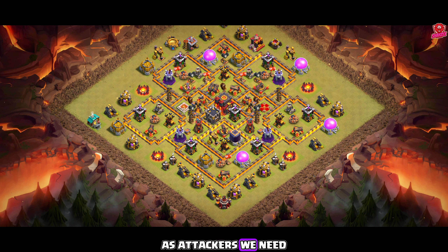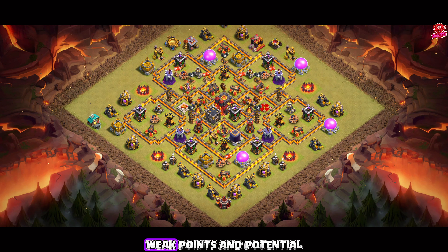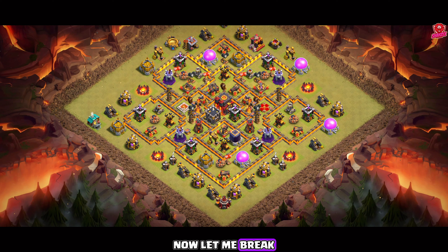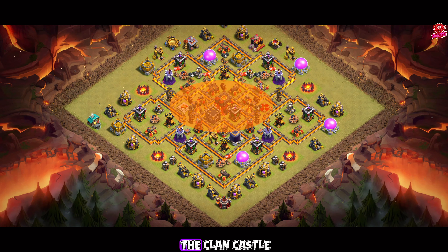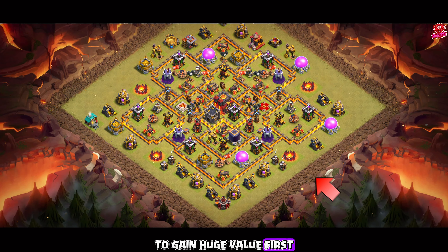As attackers, we need to understand the opponent's bases. Look for exposed compartments, weak points, and potential paths to the core. Now let me break down the strategy for this base. The enemy heroes and the clan castle are located close to the town hall, so we can start the attack from this side to gain huge value.